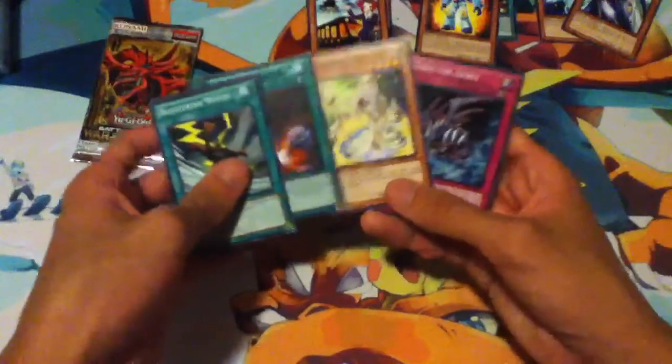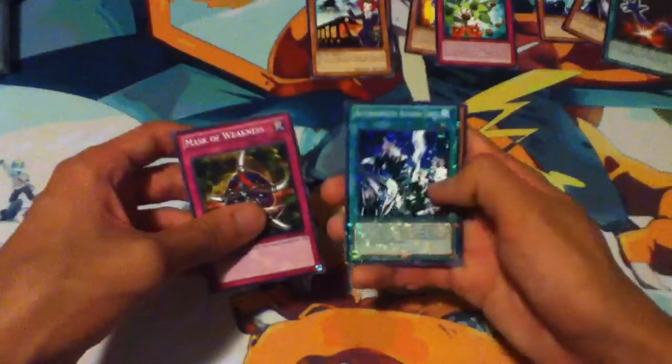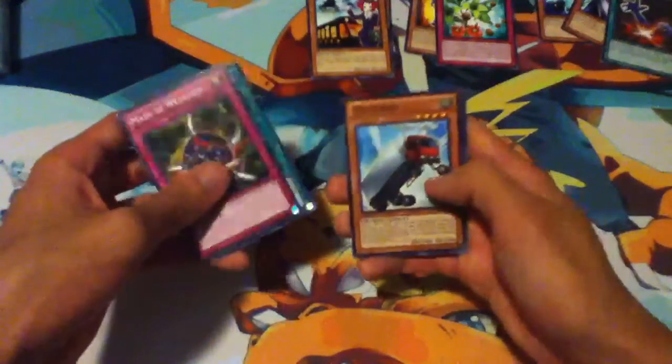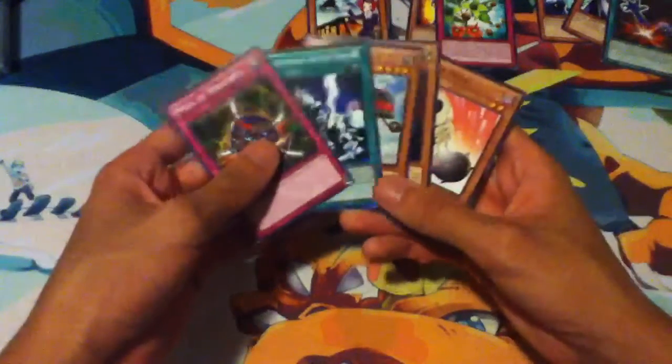Sinister Seeds, Black Rare Premature Burial, and then these Commons. That was a good Common, I guess - it's a really good card, I think. Mask of Weakness. Autonomous Action Unit. Truckroid. Common Bacon Saver.